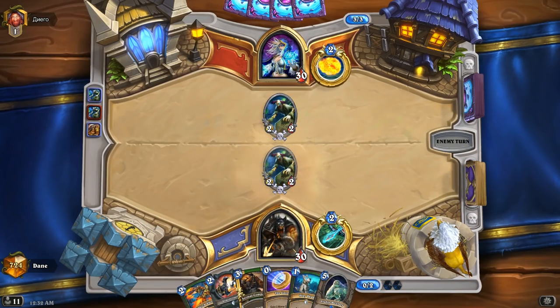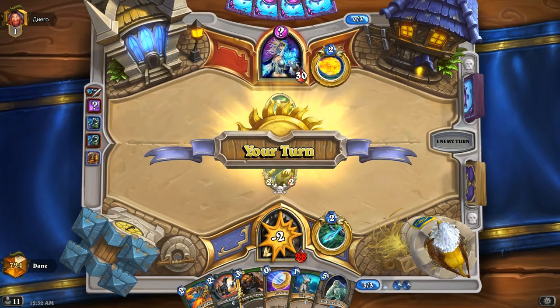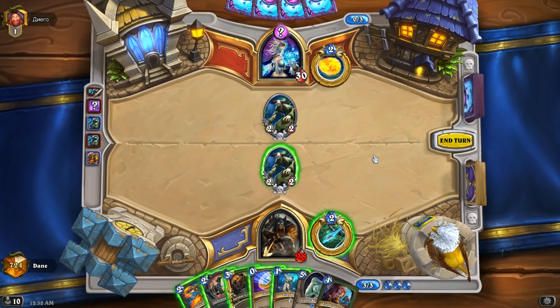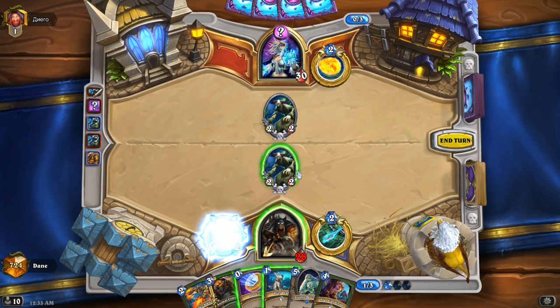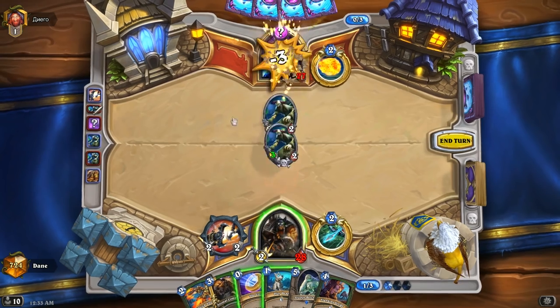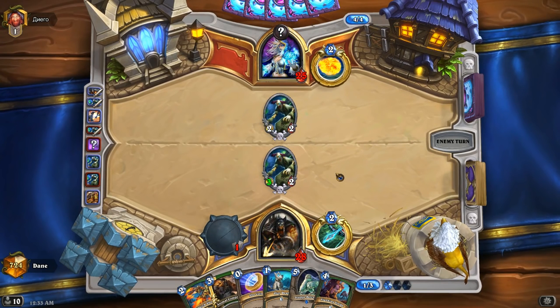We see two Scientists face off against each other here. As the aggressor, the Mage should always be going face with the Scientist. He plays a Mana Seeker from hand and goes face. Glaivezooka is an excellent play here — I can buff my Scientist to a 3-2 and push damage into his face. I want to try to force this Mage to play a little more defensively and try to race him. It's very difficult to win if I trade into all of his minions early game. This deck doesn't run Plated Beetle, so this is the first decklist you're looking at in the video.